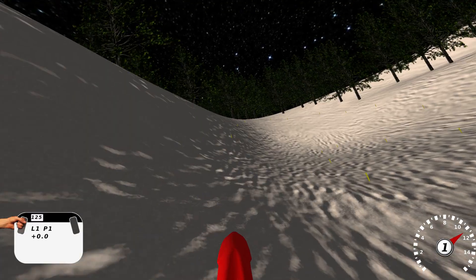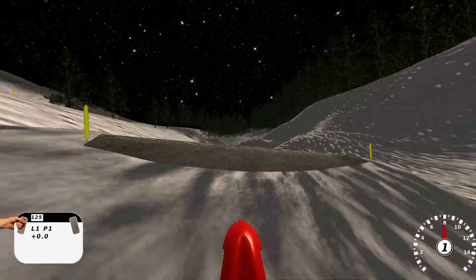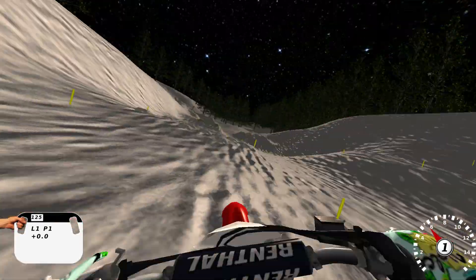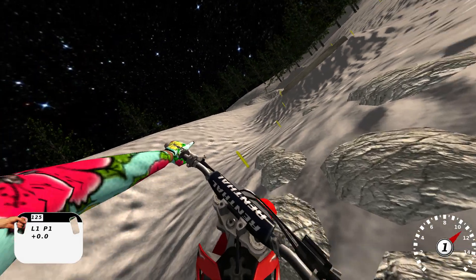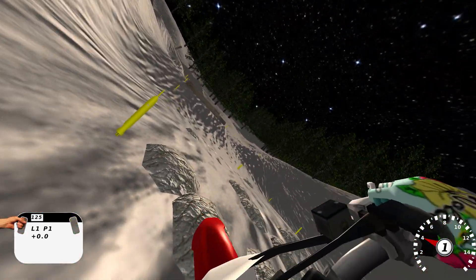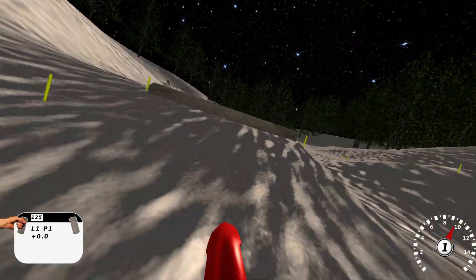If you bunch the rocks up close together, you can just go over top of them pretty easy in certain spots, so it's cool to make different lines and stuff like that. Right here, triple over the logs — pretty cool. I think you can quad, but then you'd land on the rocks on the downside, so I'm not sure.